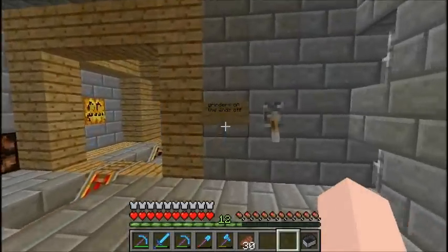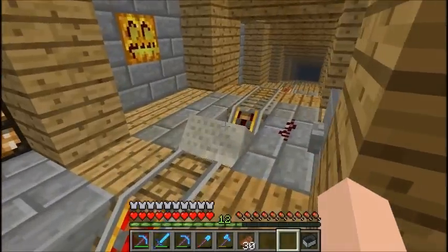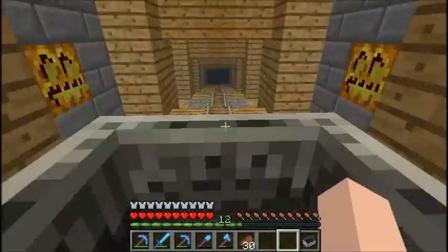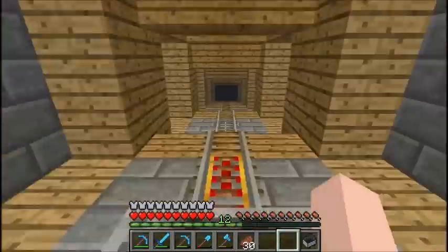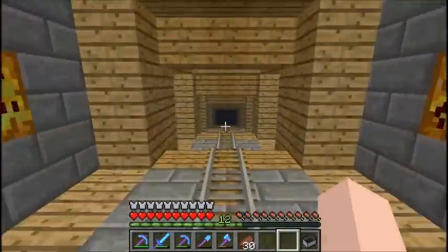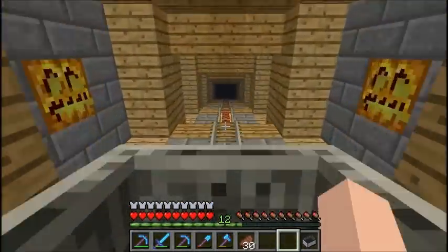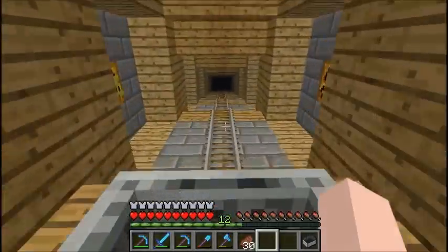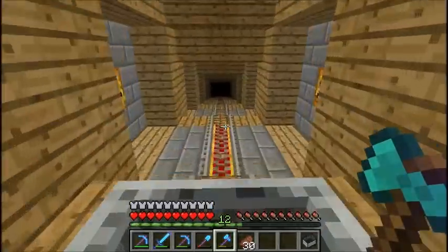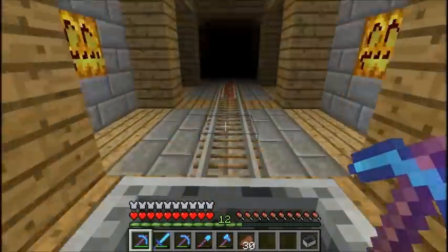This is my railway to the end or my mob grinder. Right now this is going to send me to the end, but if I flip this it will send me to my grinder — and you've already seen the end so I won't show you again. All of this is set up like on the end, with the wood. I forgot where I got this design from — there's the pumpkins, and every three is a power rail. This took me forever to build — a lot of TNT, a lot of searching for glowstone in the nether. It's a lot of work to put this all together.